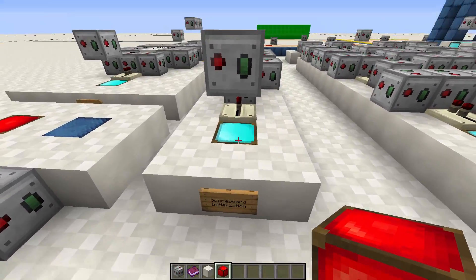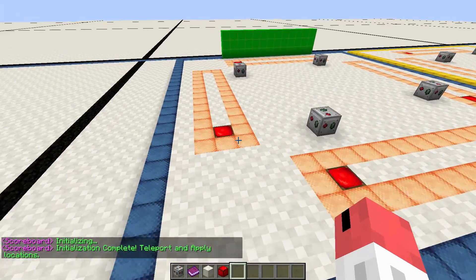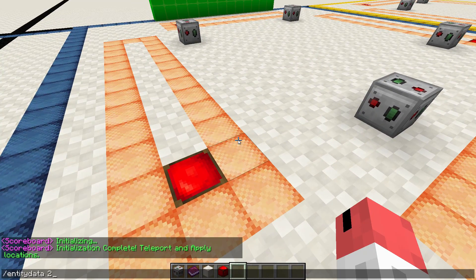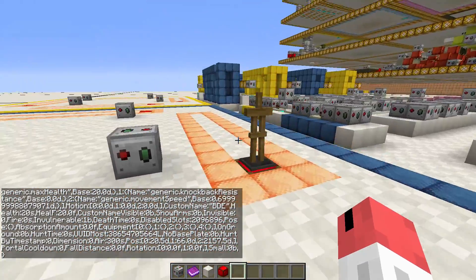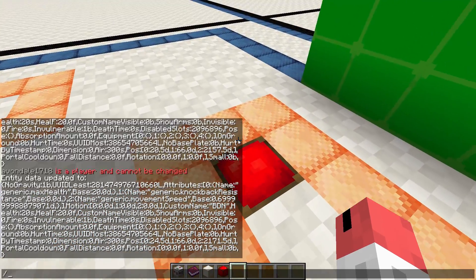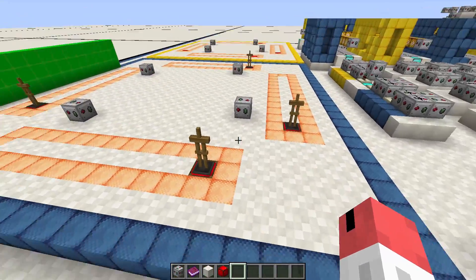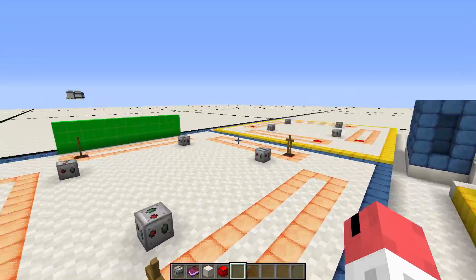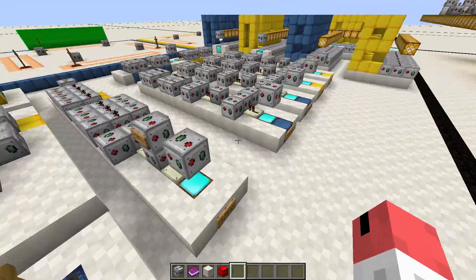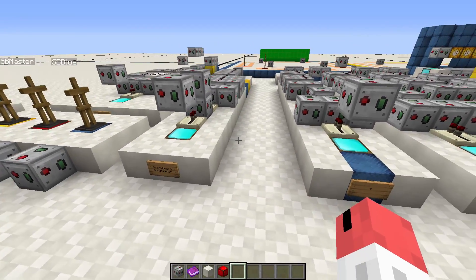So you'll see here I have scoreboard initialization. If I put a block here, it's going to say 'initializing,' then 'initialization complete,' and then 'teleport and apply locations.' I can show you what that means - there's an armor stand here and also here, and there'd be one more in each of these red blocks. This is the important thing that allows me to do this anywhere I want in the map. I have these four armor stands that each correspond to a different location. I'm going to initialize the scoreboard, and I get to choose what scores they start off with, just like I did with the timer.